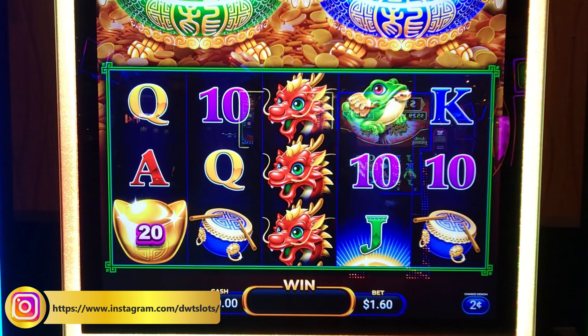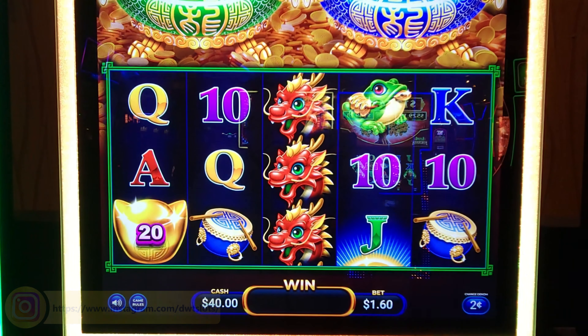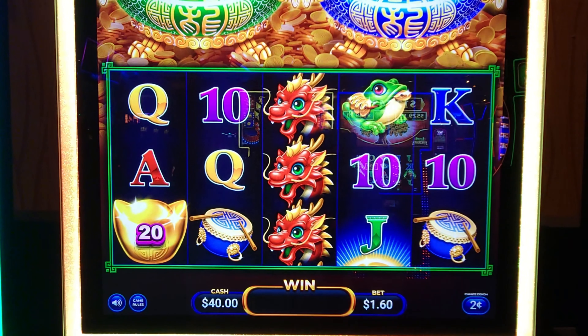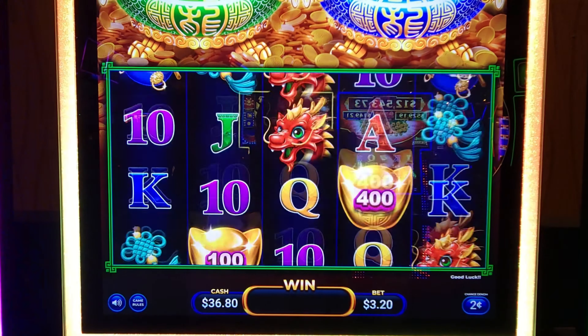Hi everybody! I'm going to play some Triple Coin Treasures by AGS — this is the Dragon version. I put $40 cash in, $25 in free play activated, $0.02 denomination, that's what I'm going to start with, and I'm going to do $3.20 a spin.